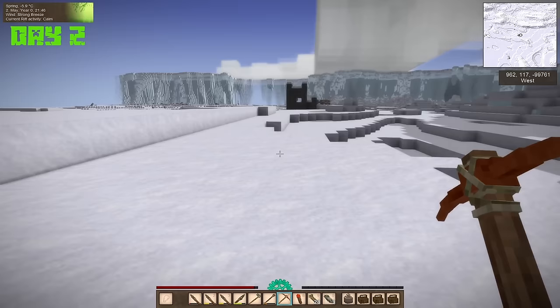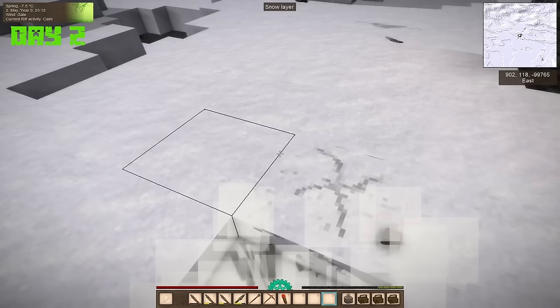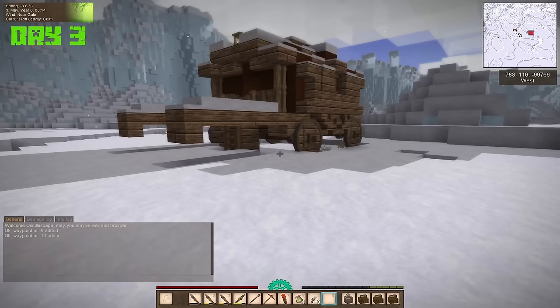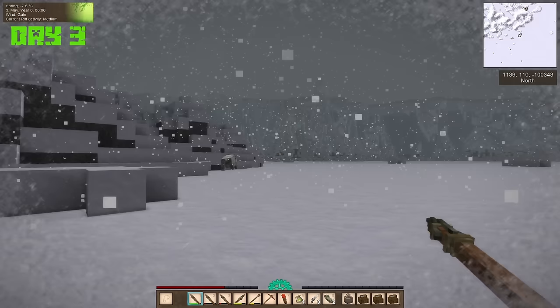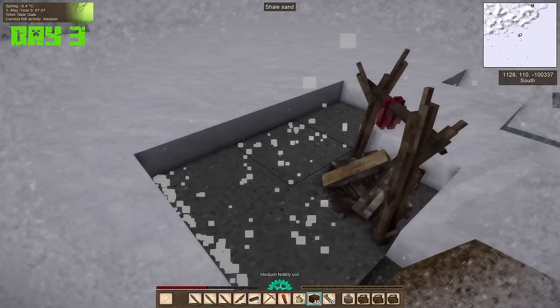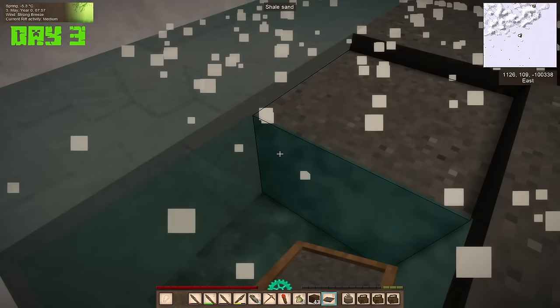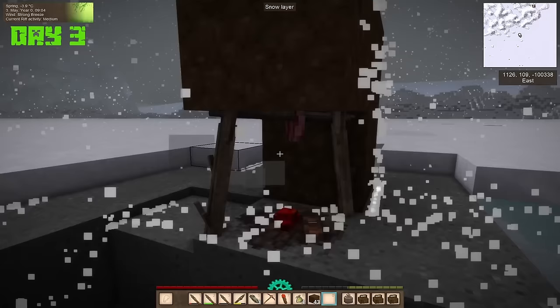Heading south, I found a large ruin containing a chest that dropped blue clay — another important development. There are no natural sources of clay this far north, and it will absolutely prevent you from progressing technologically. Even further south, the view opened up to a big valley with several ruins in sight. The cracked vessel dropped cabbage seeds, which weren't of use yet. I cooked a few pieces of bushmeat and ate them promptly. There was also a treasure hunter trader nearby — a pretty solid trader to have close. I ran around and found a frozen brown bear, put him down, skinned him, and built a campfire to cook. Here I found out that snowfall puts out a fire, so I had to cover it up with some blocks.